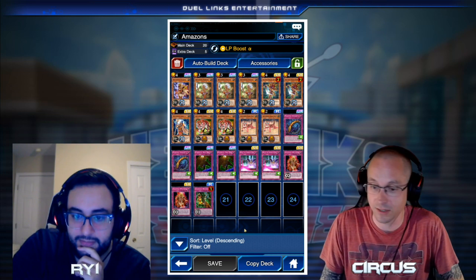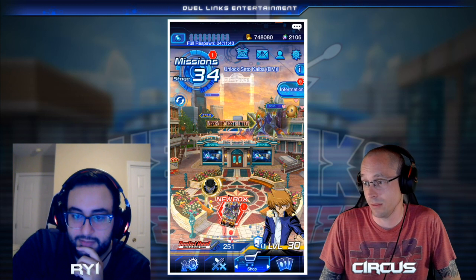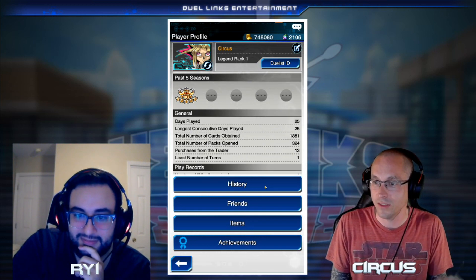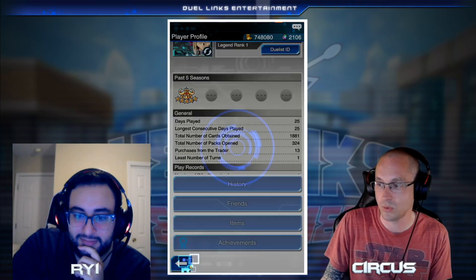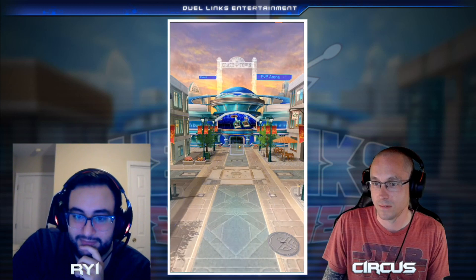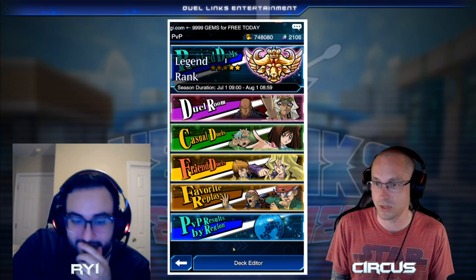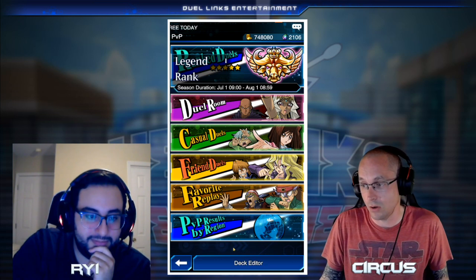I played this deck to Legend — I got to Legend with it. I know Reddit loves proof of rank, so before the ladder resets, there it is: Legend 1. I'll show the PvP stats to prove it further. Legend 1, completely free to play, using the Hero deck first and then switching to Amazons. If you have any questions about that, put them in the comments below.